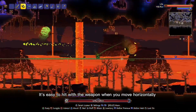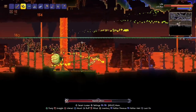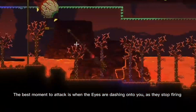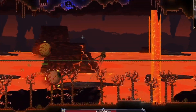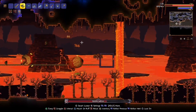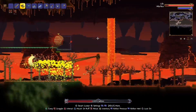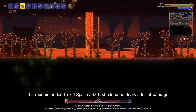It's easy to hit with the weapon when you move horizontally. The best moment to attack is when the eyes are dashing onto you, as they stop firing. It's recommended to kill Spazmatism first, since he deals a lot of damage.